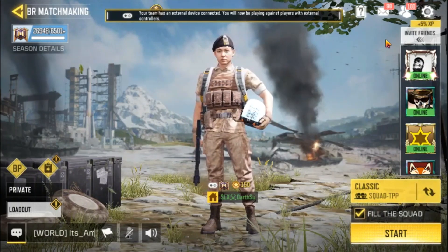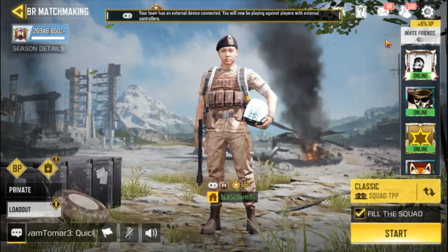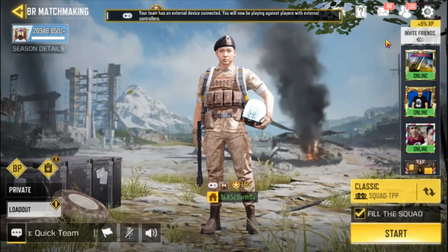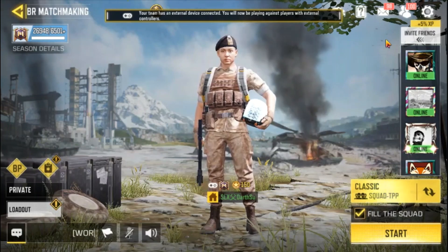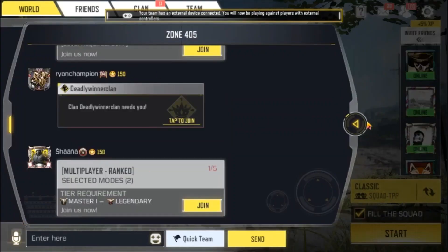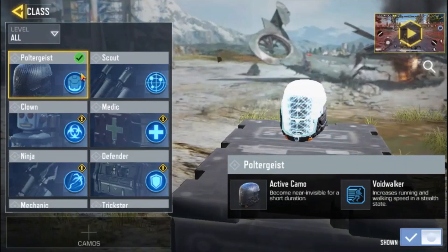If the player has a signal, the player can become an invisible player. Then you can get a little benefit from the Poltergeist class and it will help with the loadout. You can get a lot of use out of the Poltergeist class.